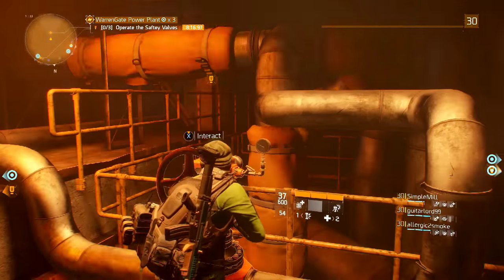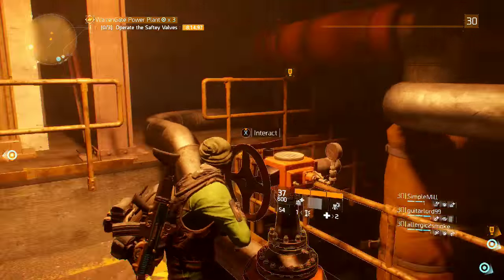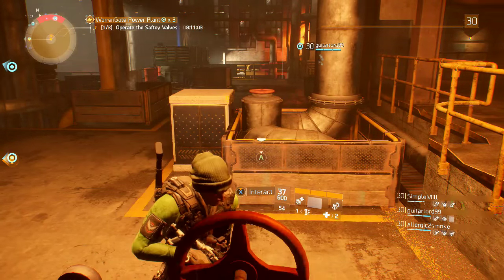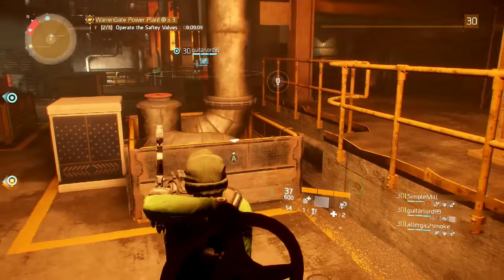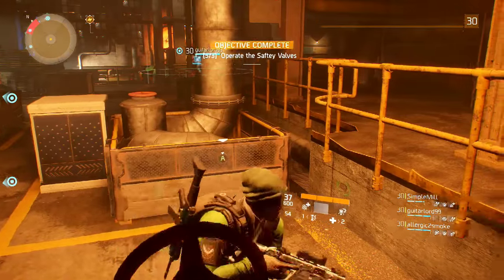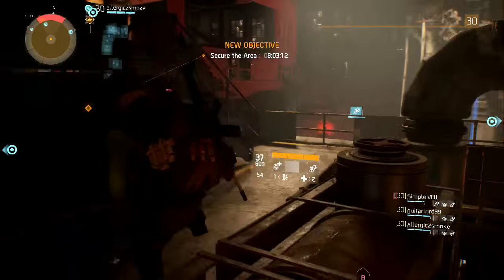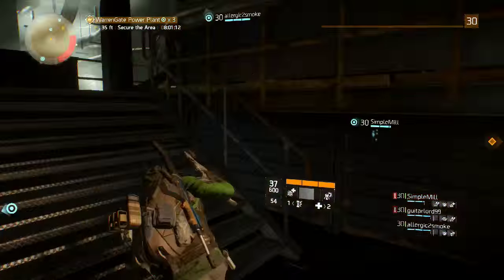Just about 90% of the enemies inside Challenge Mode are Elites, Ultras — whatever you want to call those yellow bar enemies in the game. They are 2 levels above you, their shields are buffed, and the damage they deal is absolutely insane. You will go down and it will happen a lot, but being prepared for these missions is critical.